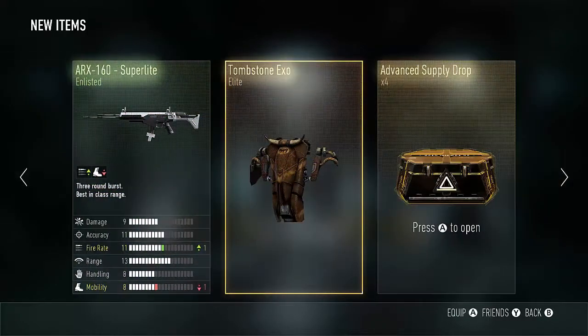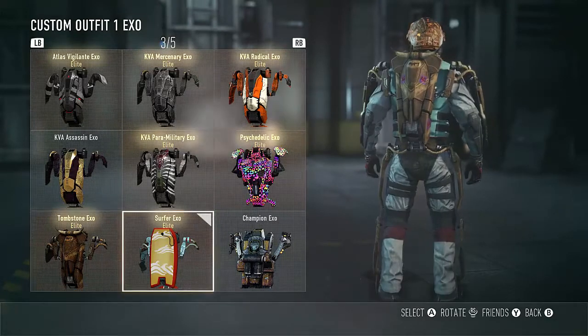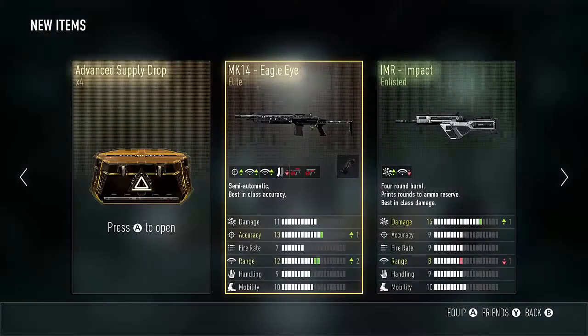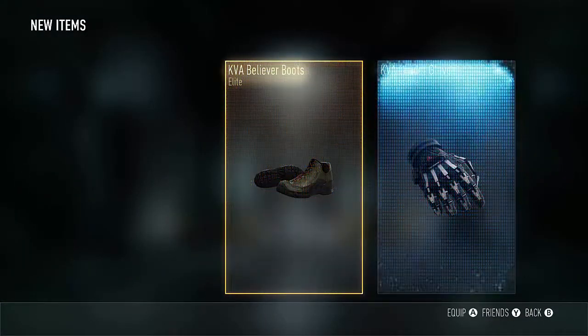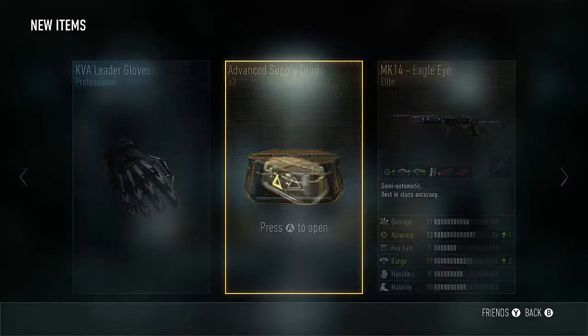Oh, the tombstone — that's pretty sick, I'm liking that. So I've got the surfer XO, tombstone XO, and the psychedelic XO — three of the new XOs. All right, fourth one, come on. Those SAC3s are pretty good but I'm looking for some more elite guns.